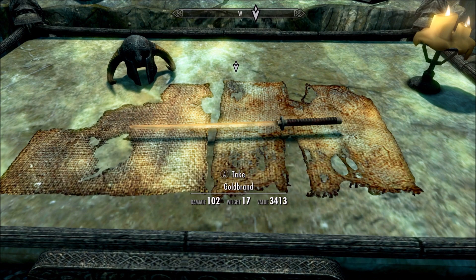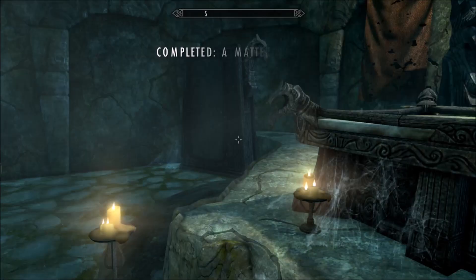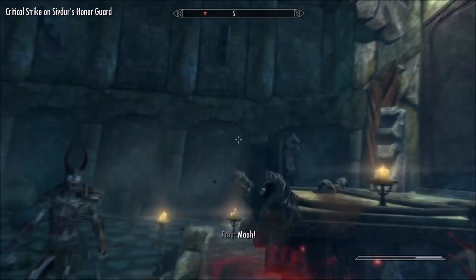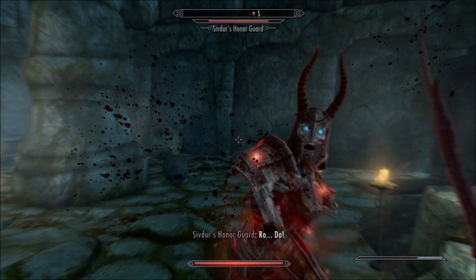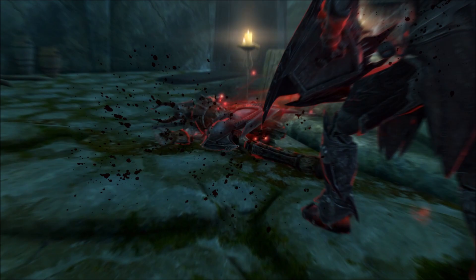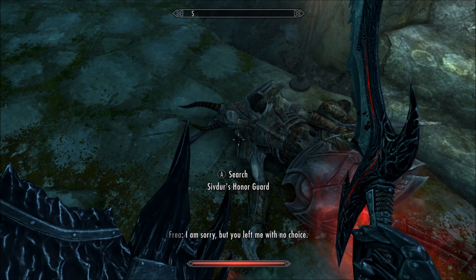Gold Brand is showing 102 damage and a value of 3,413 — but it doesn't actually do 102 damage for everyone. I have on a bunch of boosting armor and a one-handed skill of about 87 on this character. That's why it deals that much damage. I'll be showing a little bit of gameplay here in a minute without my boosting armor, rings, necklace, or anything — just my one-handed skill of about 87.